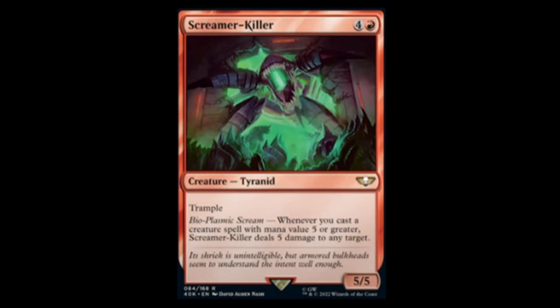Screamer-Killer — what an inventive name. Red and four for a five-five with trample. Bioplasmic Scream: whenever you cast a creature spell with mana value five or greater, Screamer-Killer deals five damage to any target. That's a bit absurd.